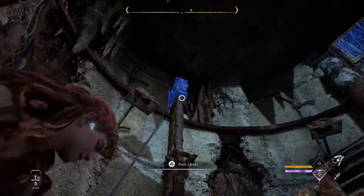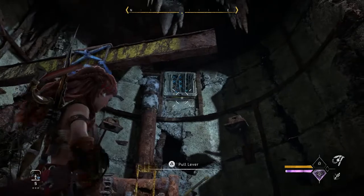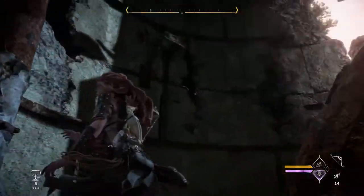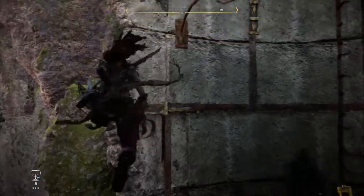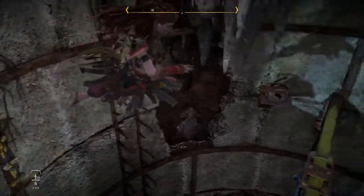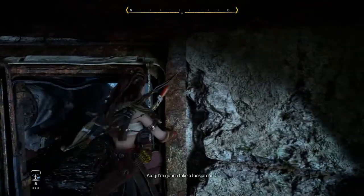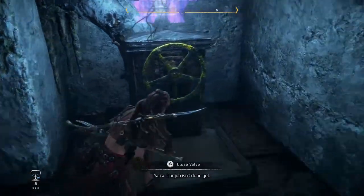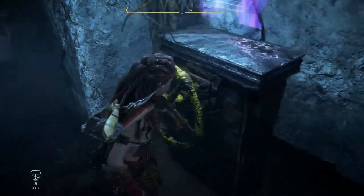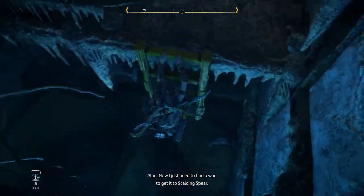What about this? That might have created something. We also have that up there — let's pull all those into place. How in the world am I supposed to get up there? That is the main question. Found it. Alright, Eloy, hop up. And back you go. We got a valve here — that might help. It stopped leaking! It looks like that stopped the water flow. Now I just need to find a way to get it to Scalding Spear.